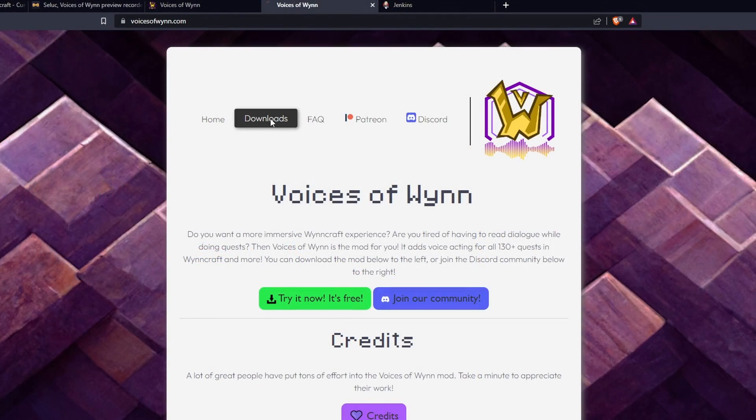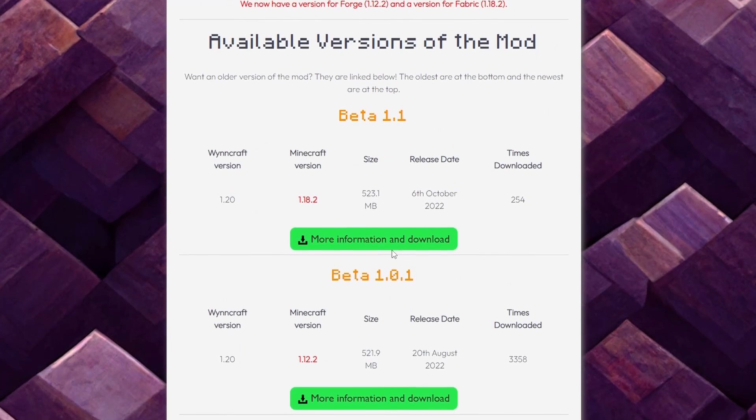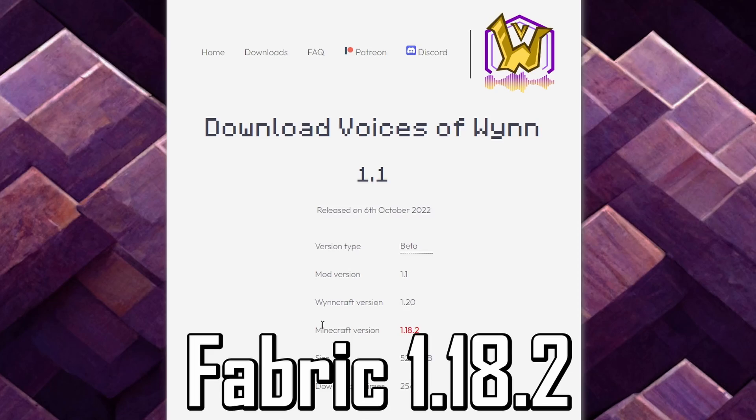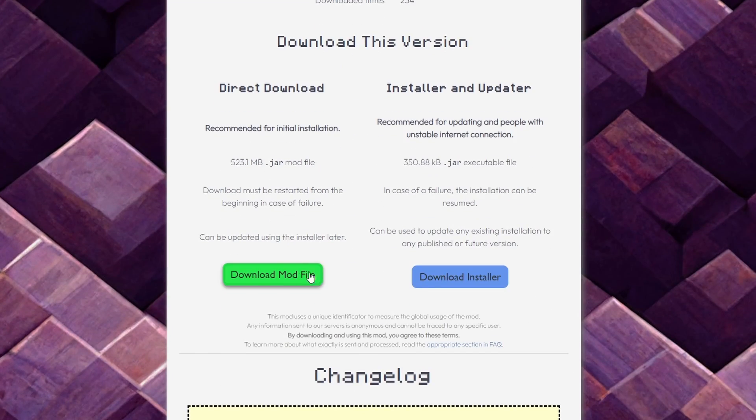You can now also download any other mods you want, such as Voices of Wind, and put them in here. Just make sure that every mod you download is for Fabric version 1.18.2, otherwise your Minecraft won't work.